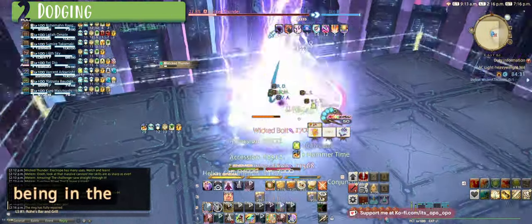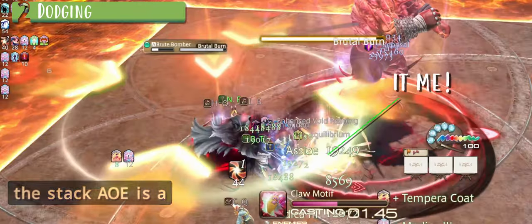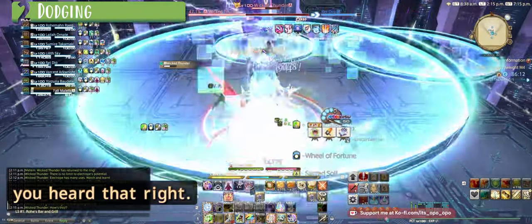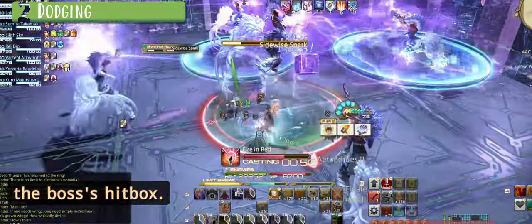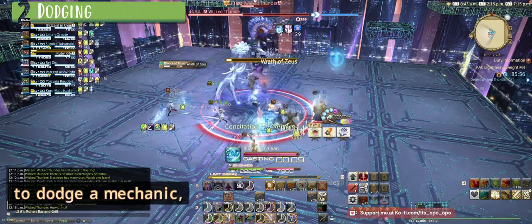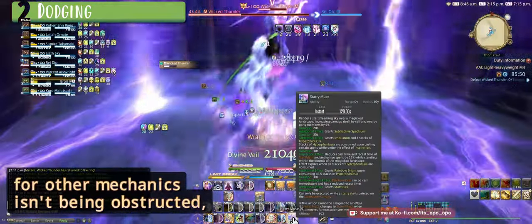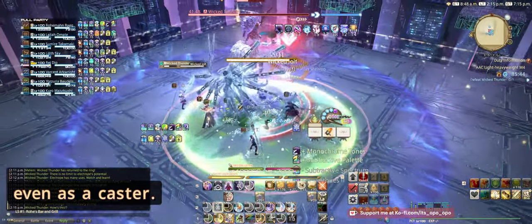Your AoE markers can overlap as long as the overlap isn't hitting another player. Mechanics like stacks make it easier for people if you stop moving around so they don't have to chase you. One thing to note: the stack AoE is a lot bigger than people realize — you can stand inside the enemy's hitbox. You can also run through the boss's hitbox; you don't need to run around the enemy. The fastest way through is a straight line, and standing inside the hitbox minimizes your movements, even as a caster.